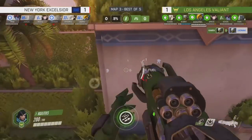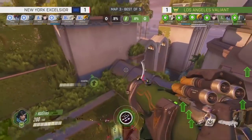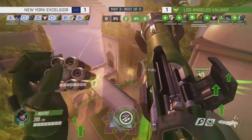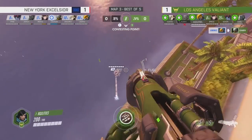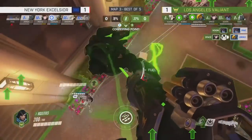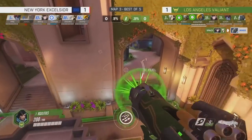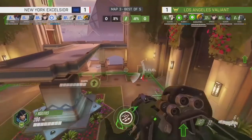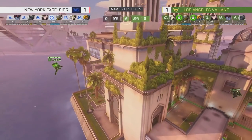Now LA Valiant are in the situation NYXL were in moments before — they have control of all the sight lines and know where the enemy team is coming from. Agility scouts; Soon has reset to Pine's old position. They spot Libero out in the open, but Libero gets onto Kareeb without support. Something beautiful happens: Libero gets killed by a D.Va bomb because there's no cover. Crucially, Caster had Valkyrie, so the Winston primal raging in the backline wasn't killing anyone. On the opposite side there's no Mercy healing, so Janice backs out. Soon pops out and takes Pine down.